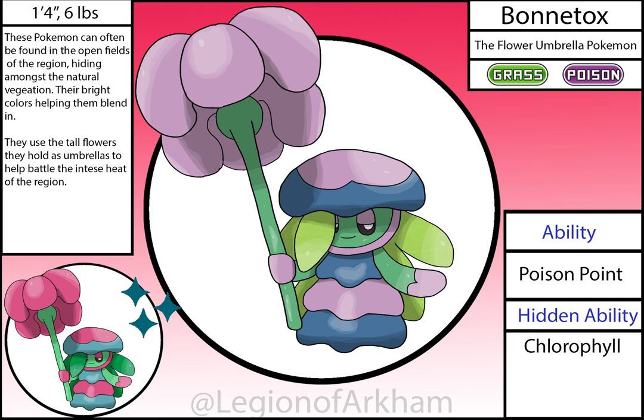Bonitox, the Flower Umbrella Pokémon — an odd case in the region, as technically this mon is brand new but isn't at the same time. The basis of this mon is Southern Bells and Blue Bonnets, the state flower of Texas. In the reboot, I wasn't happy with the original version, then called Lastana. Since I needed more Poison types, I changed the design and name to better fit the new flower bases. The basic premise of the mon is the same, but the vibes are completely different.